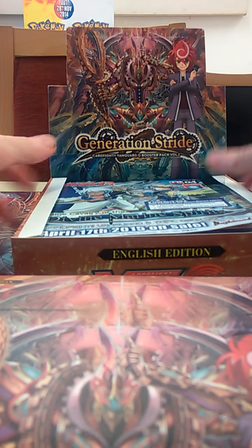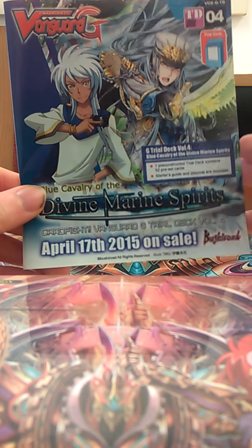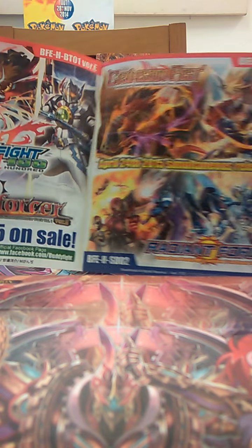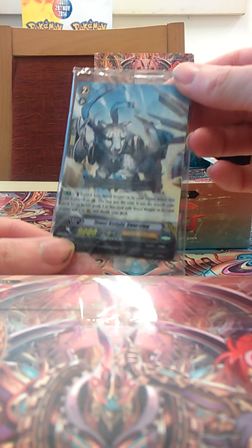I'm going to show you over here. Divine Marine Spirits — that's not out yet. Buddyfight Neo Enforcer, and Radiant Force, and the Springfest. We've got a promo too — it's the Royal Paladin Kitty, and it's Duel Knight.